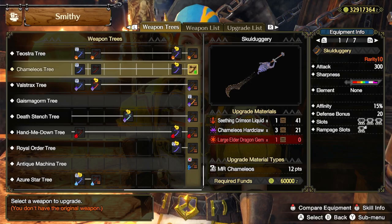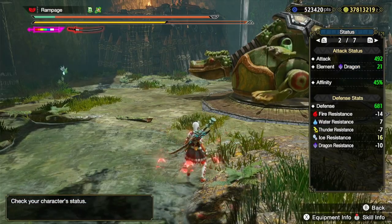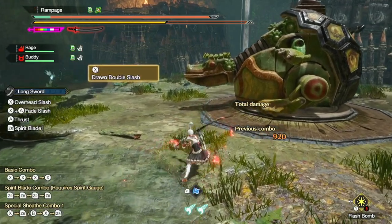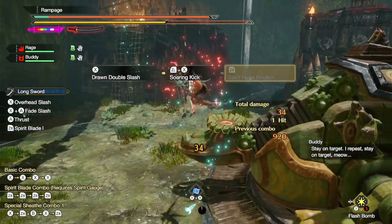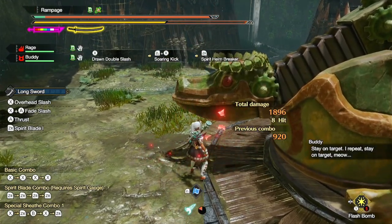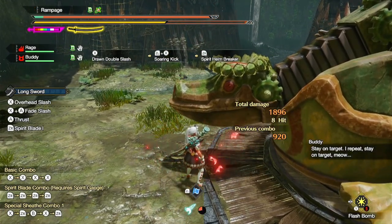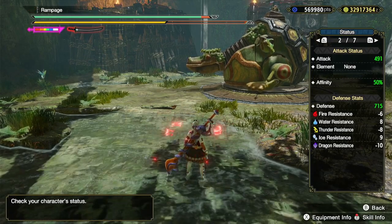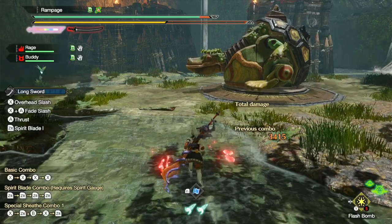So I made the best build I could with each weapon, and we're going to see how they compare. The best build I could make with the Abyssal Flicker gets up to 492 attack and 21 dragon element, and it hits for 1896 damage. The best build I could make with Skullduggery gets up to 491 attack and there is no element or status to speak of.